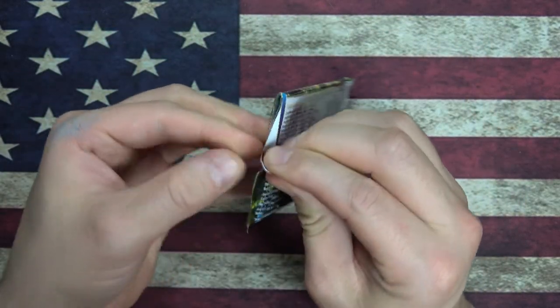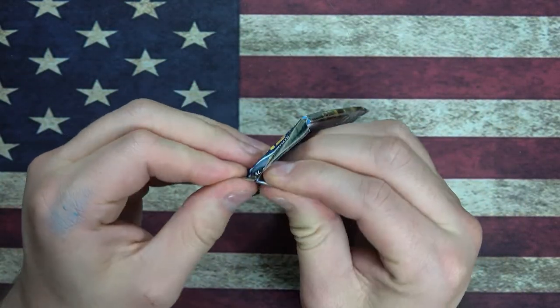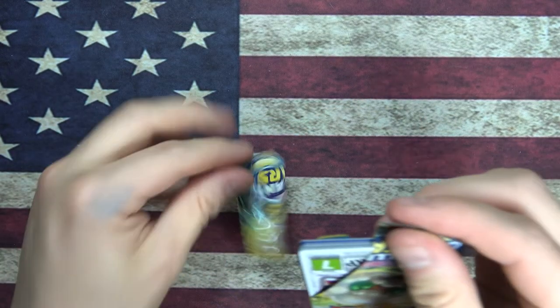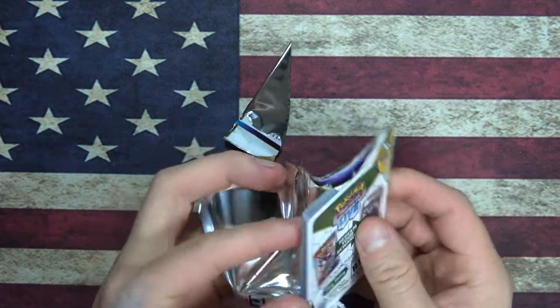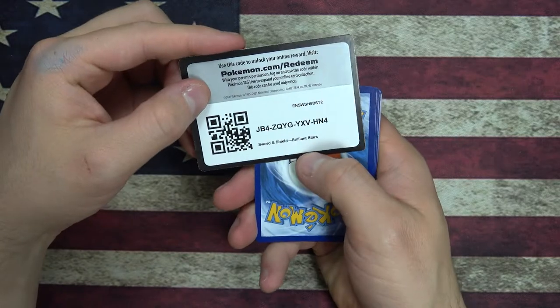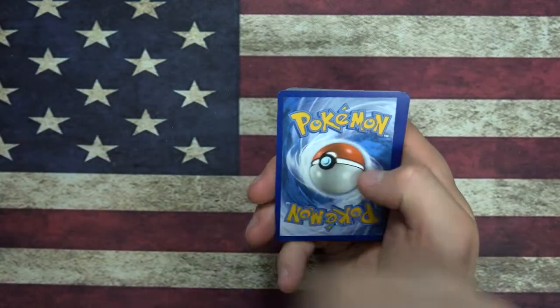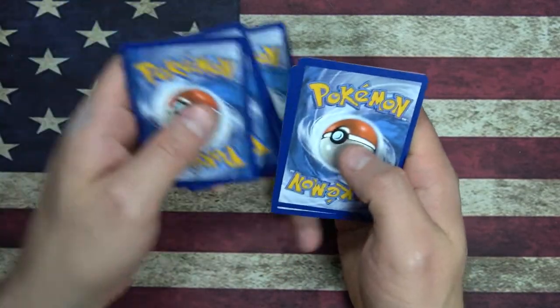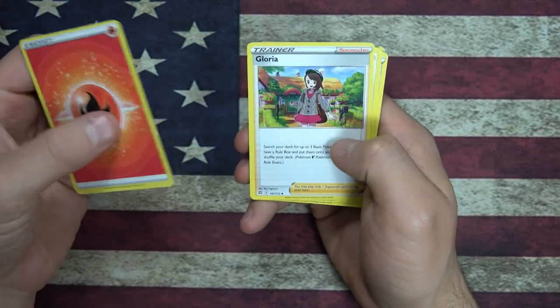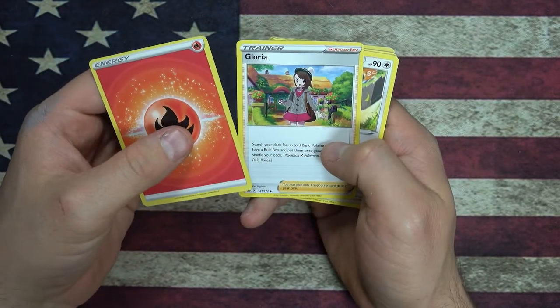They open easier from the bottom — maybe not, nope. That last one got a little bit easier, but these are still not opening very easy. Alright, let's get the code card — please enjoy. Boom boom boom boom. Alright, fire energy. There you go, Gloria — Gloria's looking nice with that cute little hat.